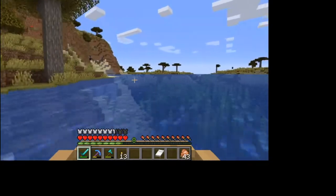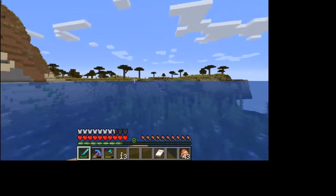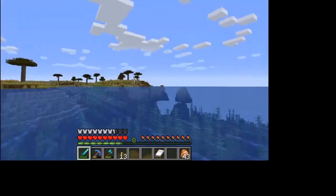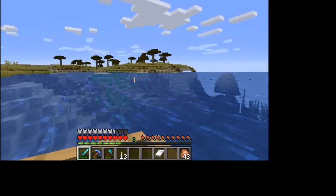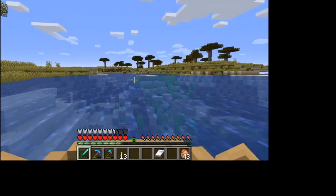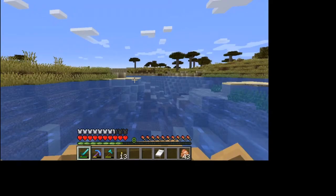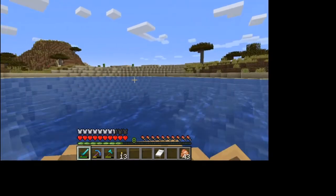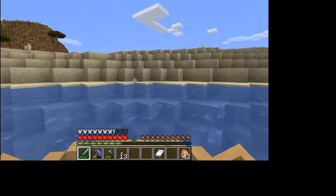Maybe an ocean monument or witch hut that we can build a farm at or something cool. Does look like there's a lot of savannah around us, which is not necessarily the best. I'm lagging like crazy — probably because I'm loading new chunks, and this is my old computer because my new computer is dead and Acer wouldn't fix it.